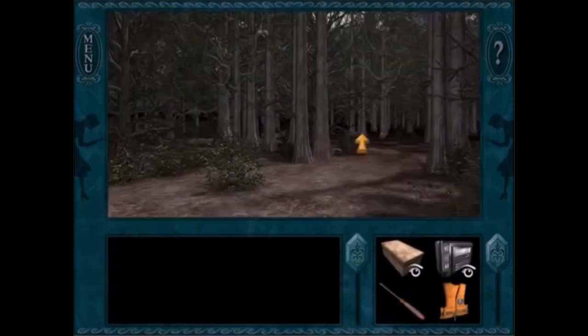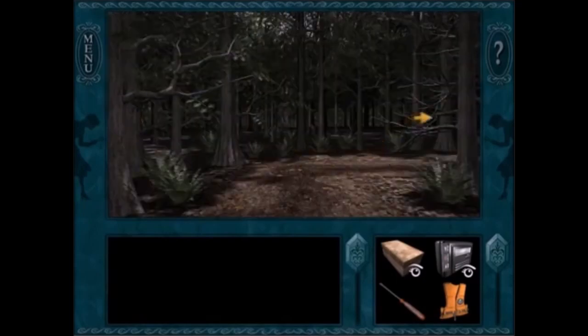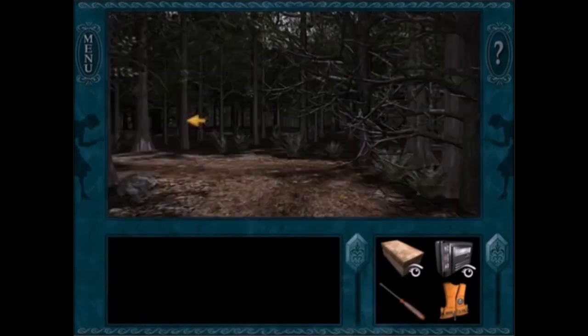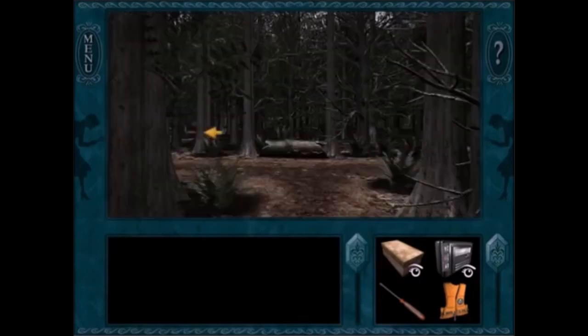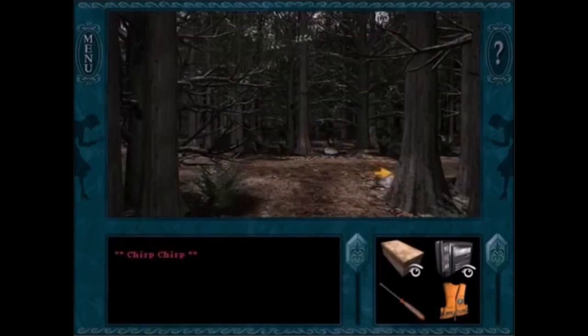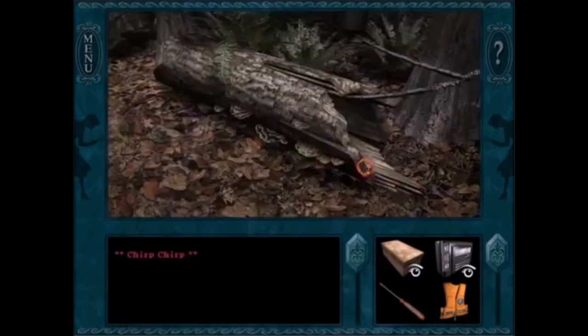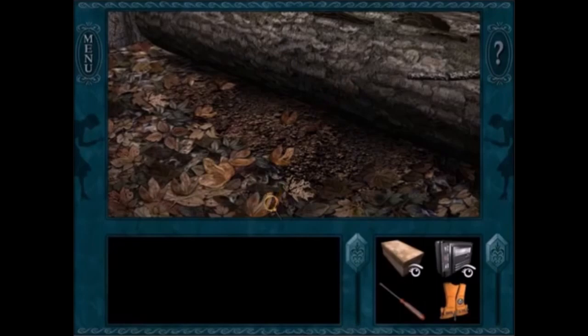In Ghost Dogs of Moon Lake, I don't like searching for the dozen little critters. That puzzle basically forces you to wander the woods over and over again. It's super easy to get lost, and you have to do it twice — during the daytime and at nighttime. Every time I do it, it feels like I'm missing just one or two critters, and I have to do everything all over again from the beginning. That's not fun.